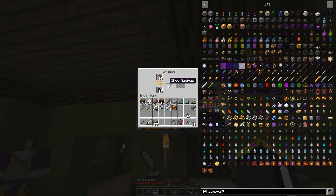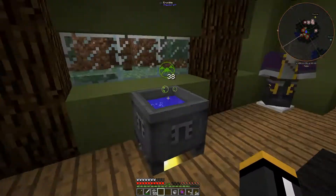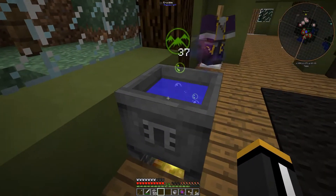Now we can put these in our smeltery, and you can see that each one is going to give us two iron ingots. So we're going to get nearly two stacks of ingots out of that. We actually did end up coming out ahead despite my blunder.